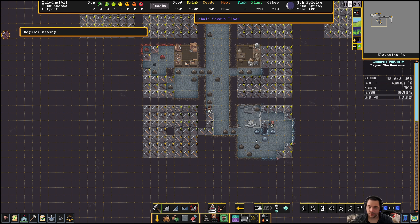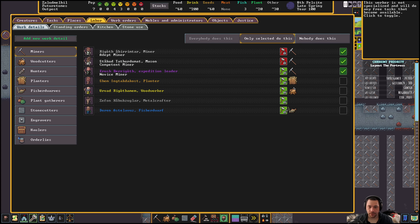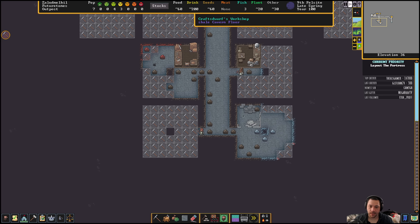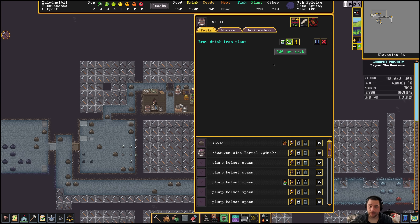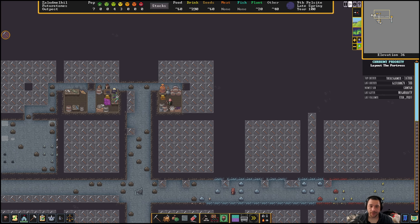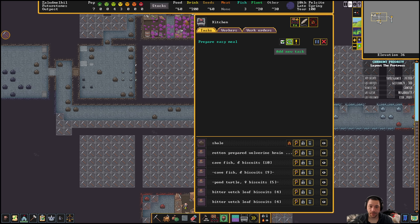Let's get a mechanic's workshop too. I'm going to take the competent miner — my mason — and allow them to mine but take them off forced mining duty so they can start to build. Do I have mugs now? Not yet. I do have 200 drinks though, so I'm going to slow up on brewing from plants — I've got a lot of booze.